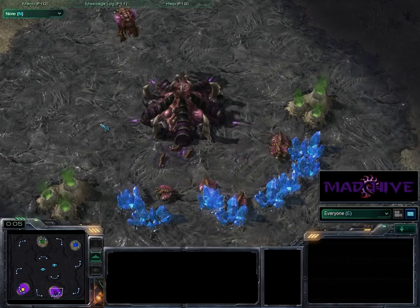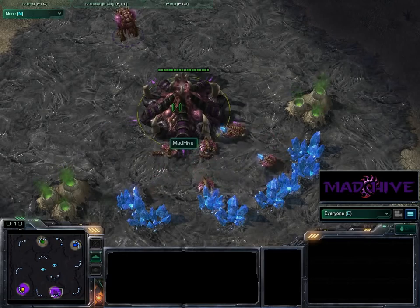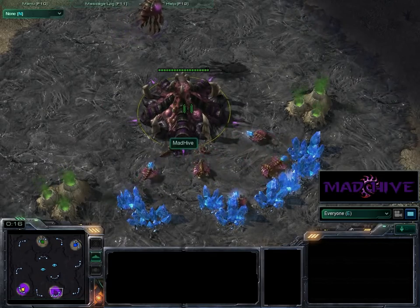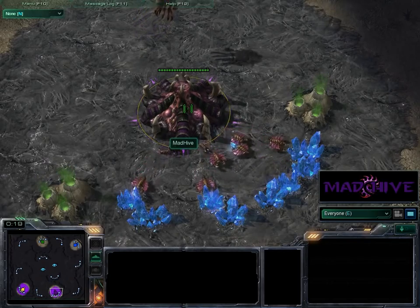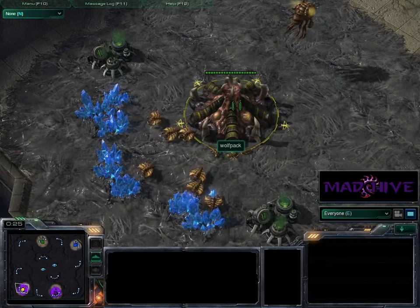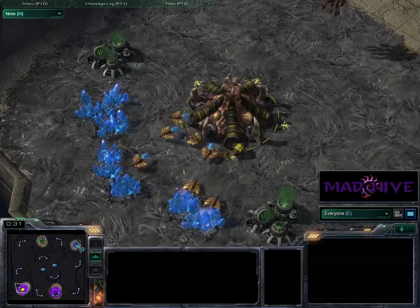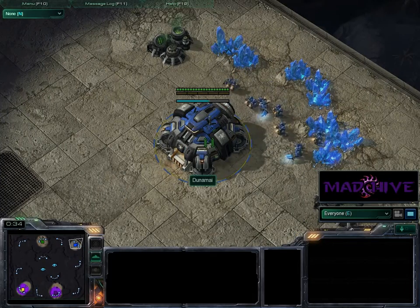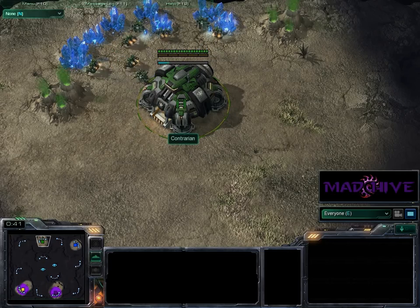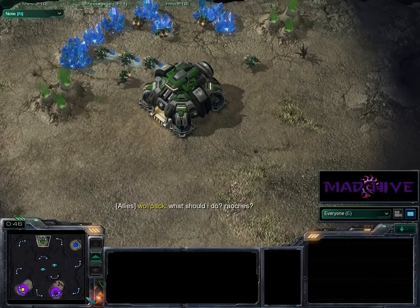Hey all you Zealots and Zerglings out there, we've got a two versus two for you today. Random races on Arid Wasteland. I have spawned as the Purple Zerg, always happy to random as Zerg, here in the bottom. My ally is Wolfpack, the Yellow Zerg. Our opponents are Dunami, the Blue Terran, and Contrarian, the Green Terran. So it's the humans versus the Swarm — who will come out on top.